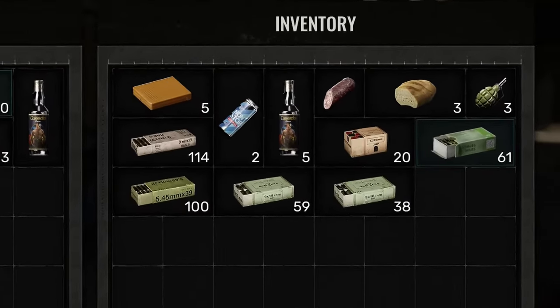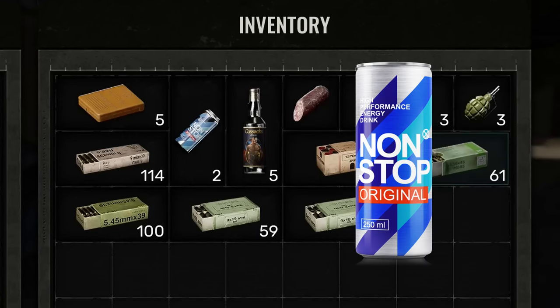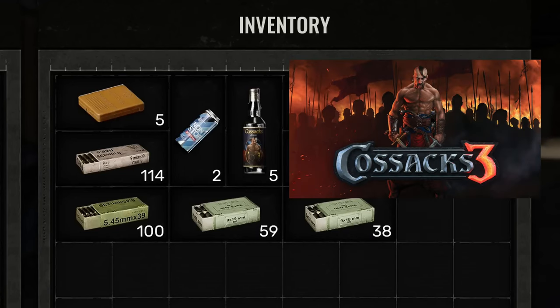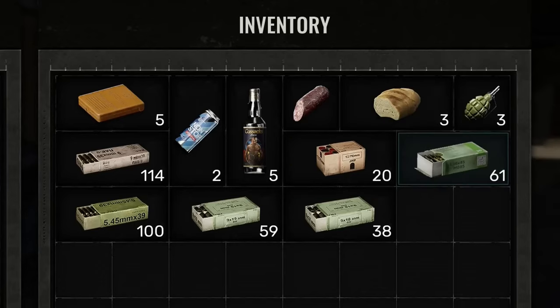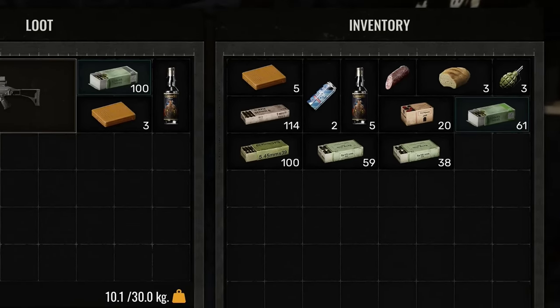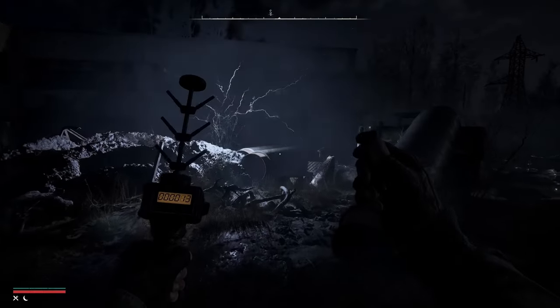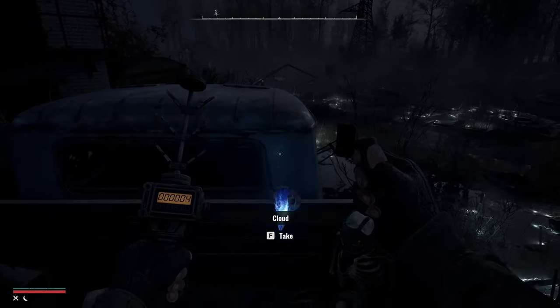The inventory screen also shows what kinds of items you can expect in the game. The medikit is back, but bandages seem to be gone based on the healing scene. The energy drink is back with the non-stop logo, and vodka is now labeled with artwork from GSC's recently released Cossacks III. You can see ammo for each caliber, and if you look closely, there are two different types of 5.56mm rounds, suggesting you can switch between things like FMJ and AP rounds. In the middle of an electro-anomaly, the player finds a new artifact called Cloud.